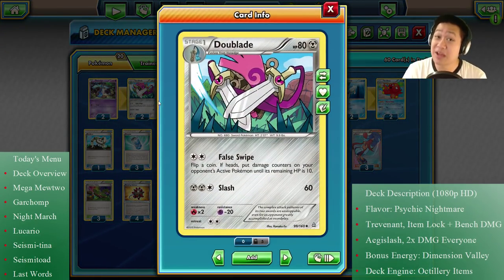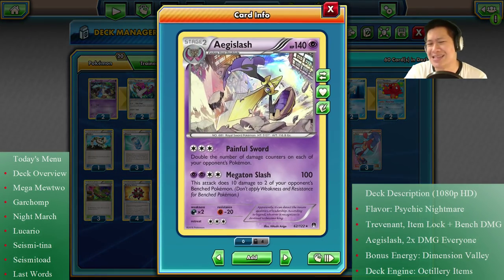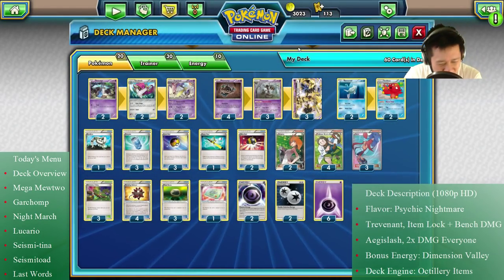Doublade has this very unique attack: False Swipe, which is sometimes useful. It's on a coin flip — if tails, nothing, but if heads your opponent's active Pokémon goes down to one hit point left, which means any attack will knock it out. That's dangerous if they're using a Mega Pokémon or a tough EX Pokémon. Although we're not going to be able to use that as often because it only has 80 hit points. You can't use that attack as Aegislash, that would be awesome, but it only needs a trick which I'm not going to put in anyway.